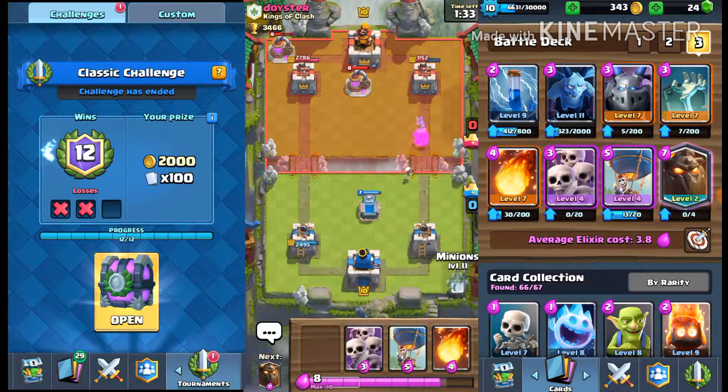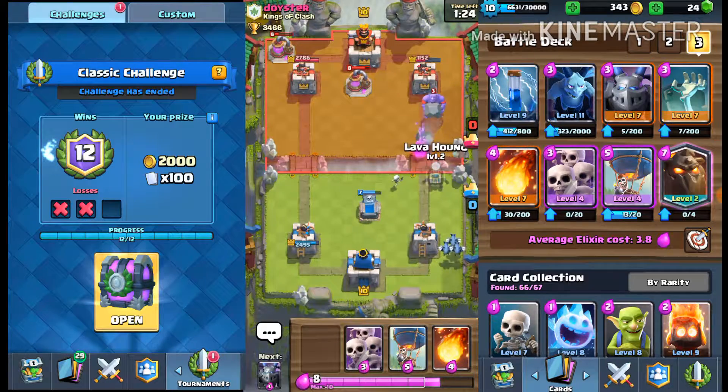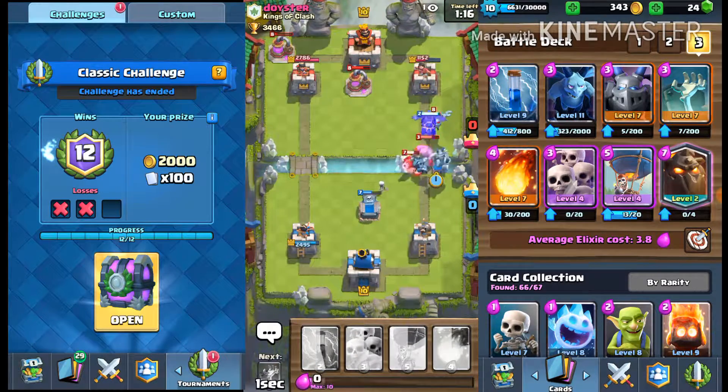I'm playing Tombstone in the middle because the Tombstone will draw the Giant to it, and it will take the Bowler — it draws the Mega Minion to where it can get hit by the right tower — and then it will draw the Ice Golem too.